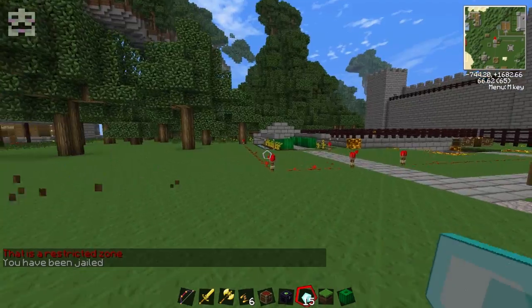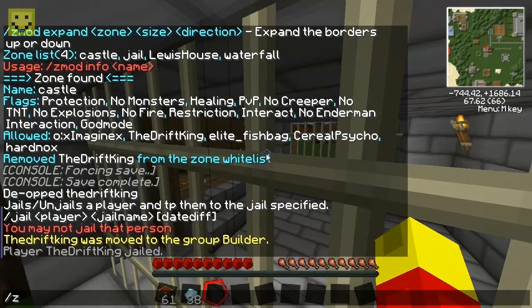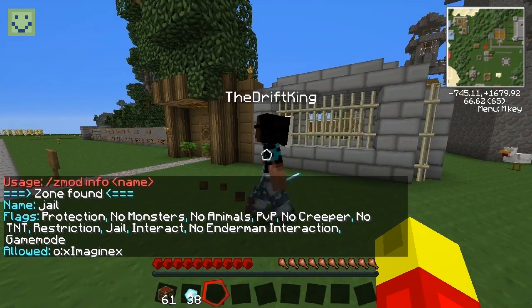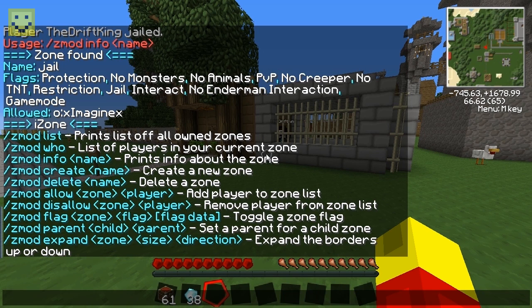It's a restricted zone so the jail didn't fully work at first — I'm still here. Checking slash info jail. I see that my game mode changed because iZone is set to force survival mode. So if a hacker somehow got into creative mode, the zone forces them back to survival. Now I want to disable the restriction flag in the jail because we want people to be able to get in — just not get out.